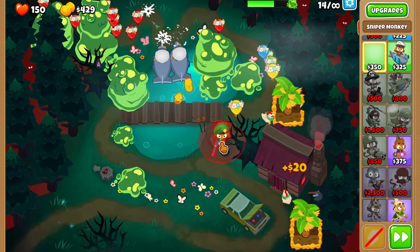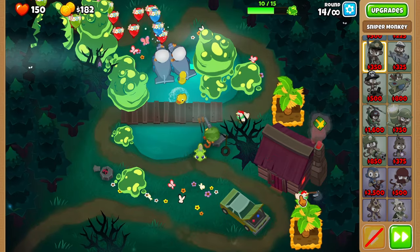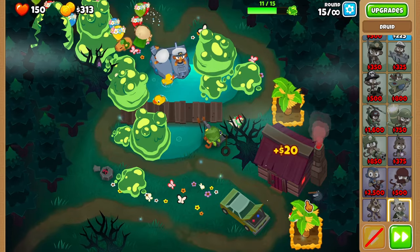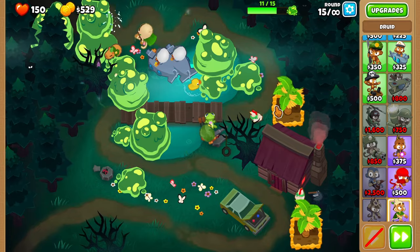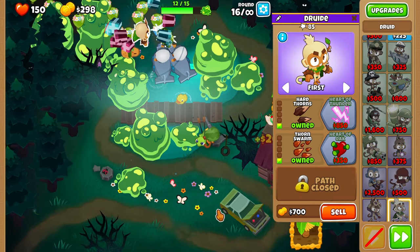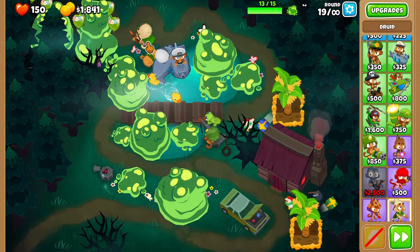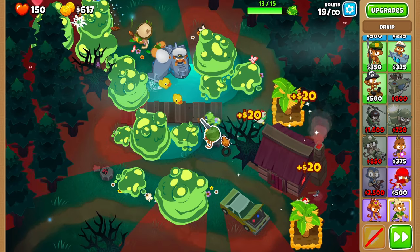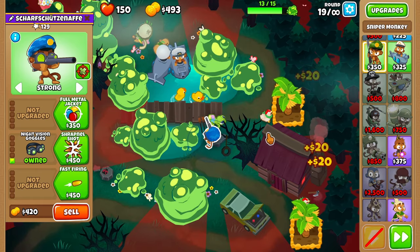Place down a sniper monkey and make sure he is on strong. Now place down a druid monkey and make sure to upgrade your druid monkey to 1-3-0. Upgrade your sniper monkey to night vision goggles and make sure he is on camo priority.